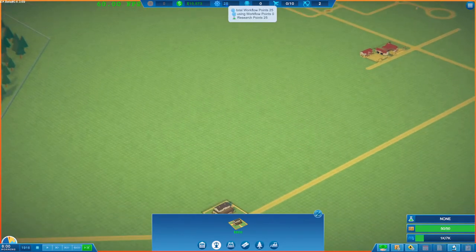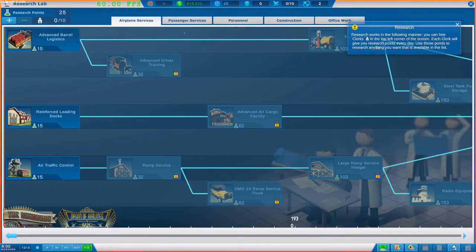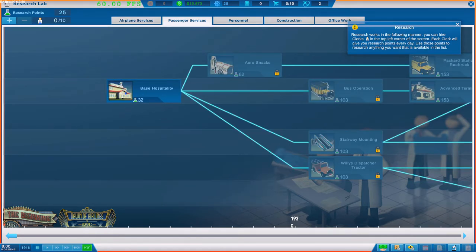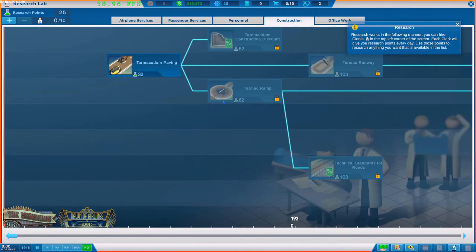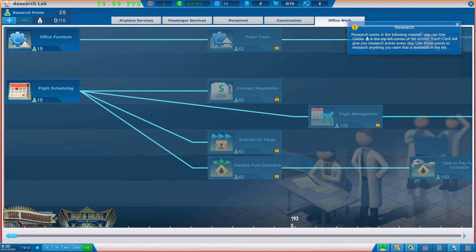Before we get going there are a couple of other things we need to do. The first is to start some research. You start off with a base load of 25 workflow points, which are like research or administrative points. You've got airplane services, which improve maintenance, logistics for loading cargo and fuel; passenger services, which opens up passenger airlines; personnel, which boosts your staff; construction, which moves you forward to tarmac and asphalt materials for bigger runways and ramps; and office work, which allows you to get into different components of the game including boosting workflow and opening up better contracts and flight scheduling.